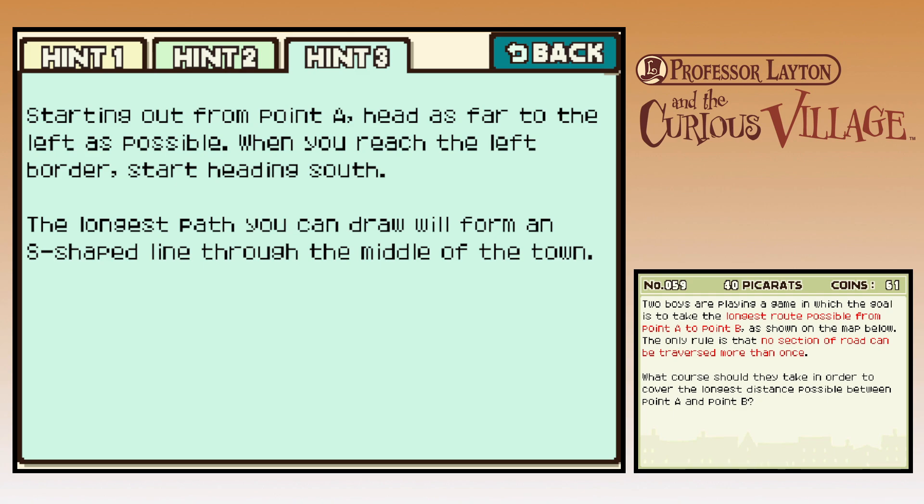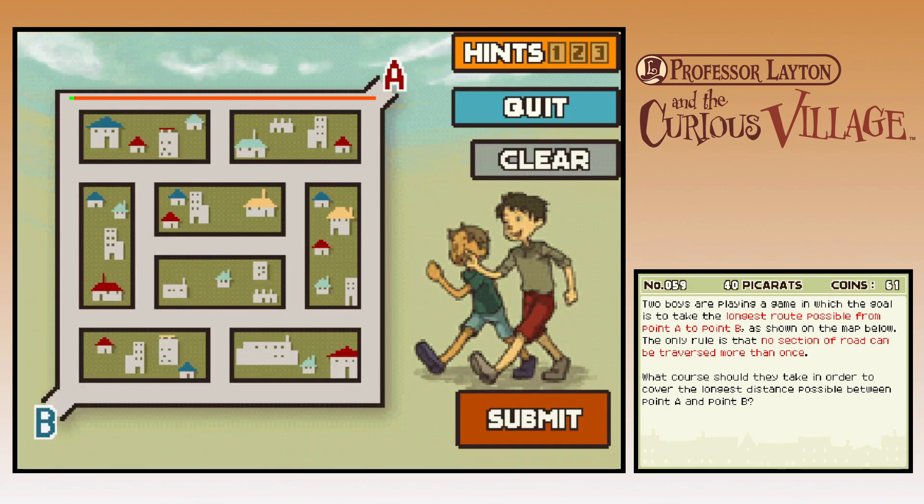When you reach the left border, start heading south. Down, but like... then down, and then to the left? No, you can't cross over. I think you had it before. Alright, so like that...